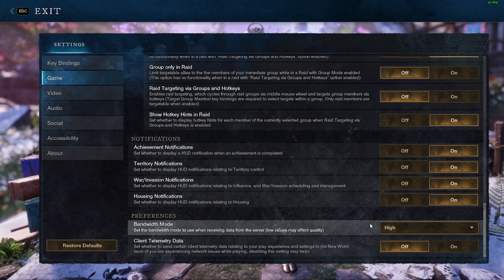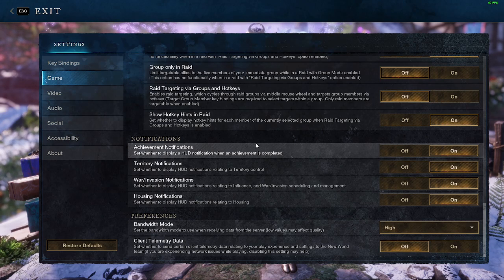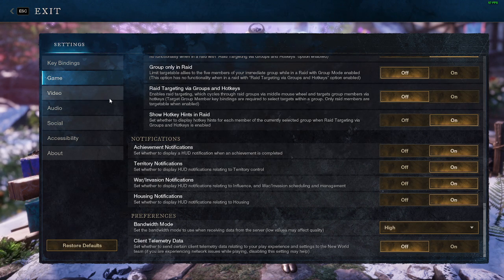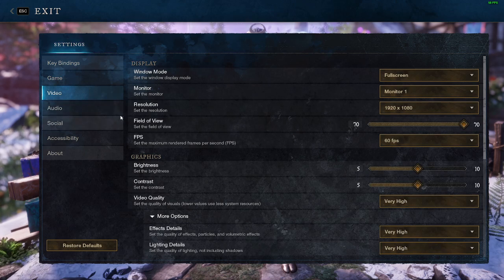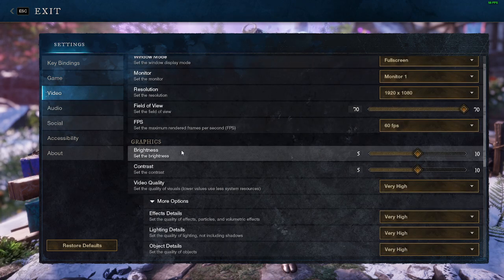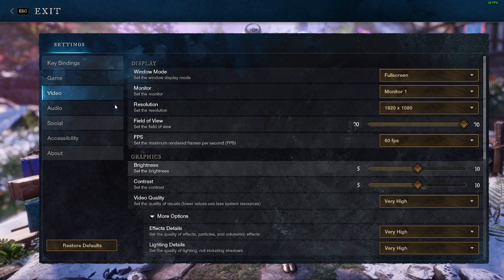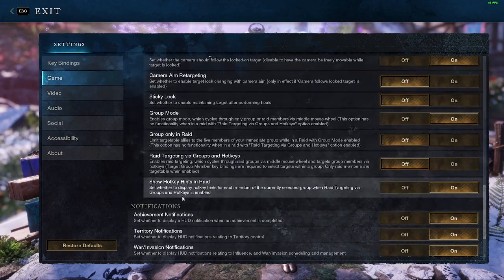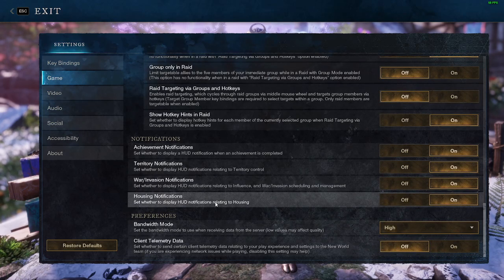Ever since I set it to high, I've been able to run the game completely fine. To put this in perspective, I was lagging so bad that I ended up changing my video settings down to medium and medium-to-low, and it was still doing the same thing. No matter what settings I used, it was doing the same thing. But ever since I installed it on my C drive and changed the bandwidth mode, I haven't had any issues with lag whatsoever.